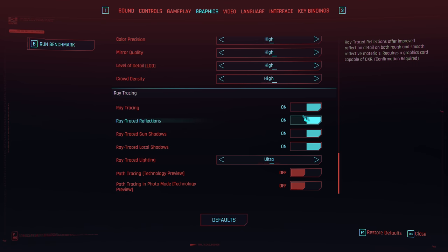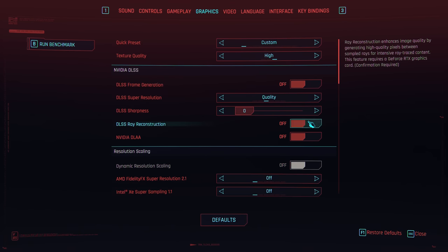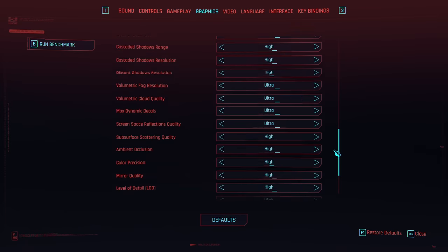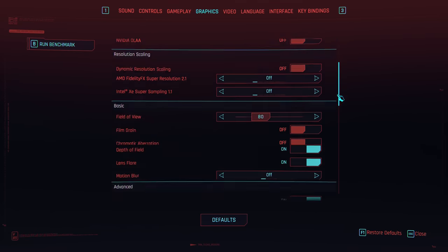Nvidia say they are working on training Ray Reconstruction to be used with DLAA and that will eventually be supported. The bigger limitation though is that Ray Reconstruction is only available when using Cyberpunk's path tracing mode — aka RT Overdrive mode. It cannot be enabled when using the game's regular and less taxing ray tracing effects. Nvidia told me this is an intentional restriction, at least for now, focusing their efforts to make RT Overdrive look great and working with CD Projekt to add support for Ray Reconstruction for other RT modes. Nvidia also claims DLSS 3.5 has been trained on five times more data than DLSS 3.